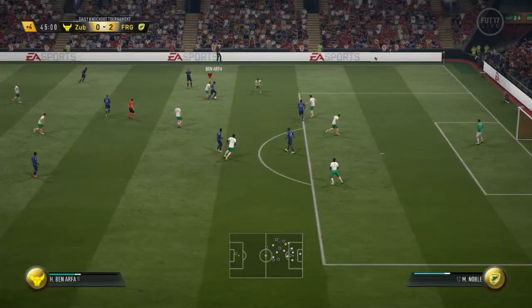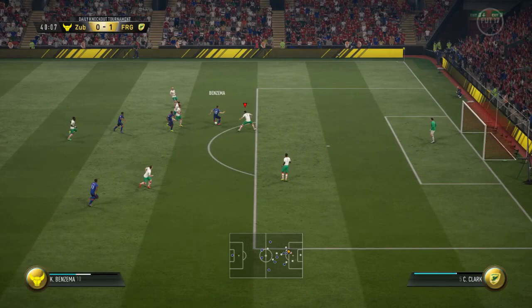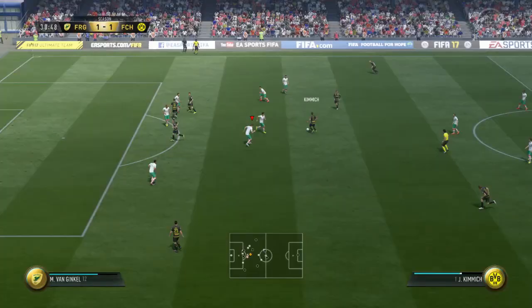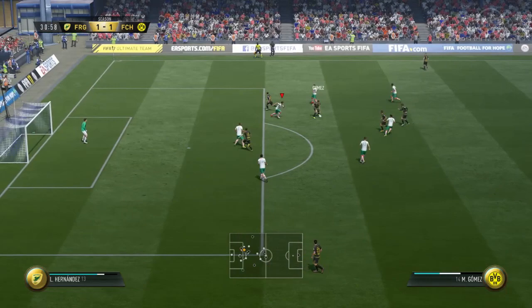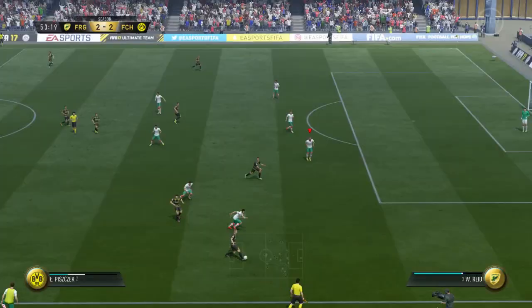You've got two types of keepers in FIFA. You've got one goalkeeper that will save everything regardless of whether it's going 5 feet wide — he will always try and stop it. Then there are the other goalkeepers that have got really good awareness and will just let it go past the post. Westwood unfortunately falls into the first category where if it's going 5 miles wide he will always try and get fingertips to it. A bit of a pain.